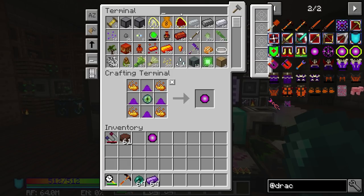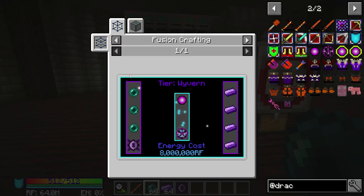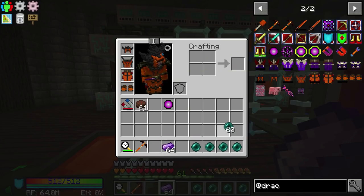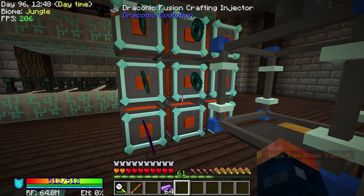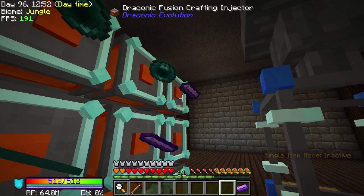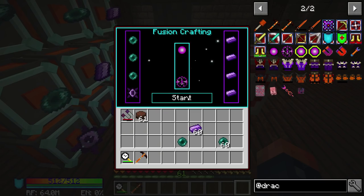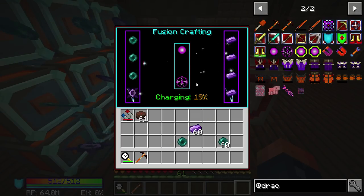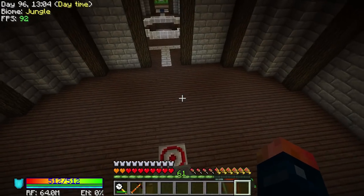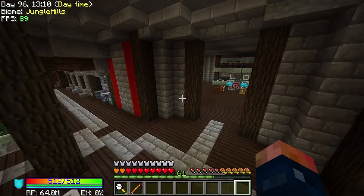We need eye of ender and also blaze powder - throw all that inside here and make yourself a dislocator. Then we also need the advanced version, so we're going to need some ender pearls, some draconium, and a wyvern core. The wyvern core is pretty easy to make. We need a little bit of ender pearl and some draconium. We should be ready to just wait on the core, which should actually be done. And that's about all we need for this - this thing is amazing. We need three ender pearls and four draconium. And that should automatically start - how cool is that? That's going to be making the advanced dislocator, which is an amazing teleportation item that allows you to save teleport locations and automatically head to a certain place.